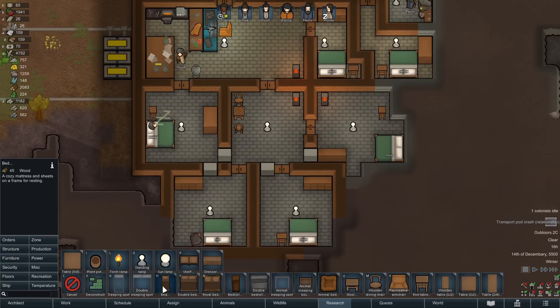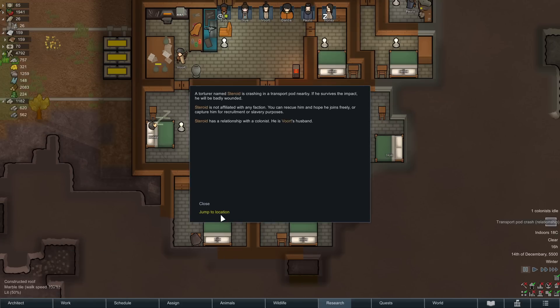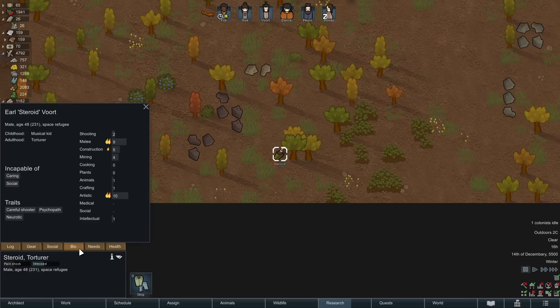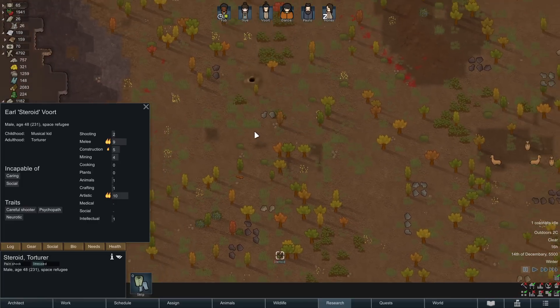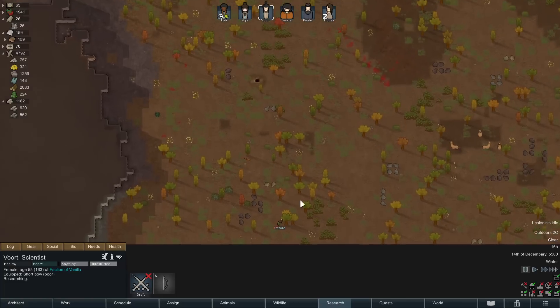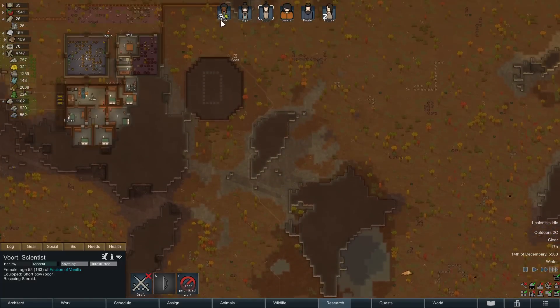We need to get maybe a proper prisoner room at some point. I set up a little bed construction and I'm going to flag it as a prisoner bed for now. Steroid — no permanent injuries, dead in five hours! I don't think we're going to be able to save him. Neurotic psychopath — I don't know if we'd even want to. Although Vort's going to be upset. Tell you what, we'll make the effort. Attempt to rescue Steroid — Vort, attempt to rescue your husband.